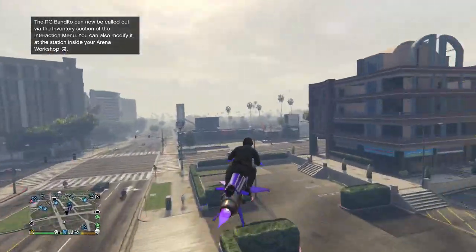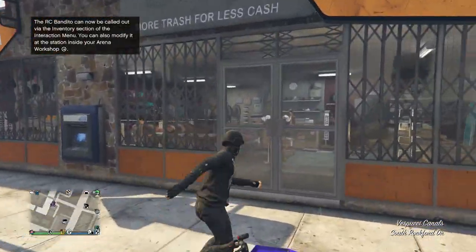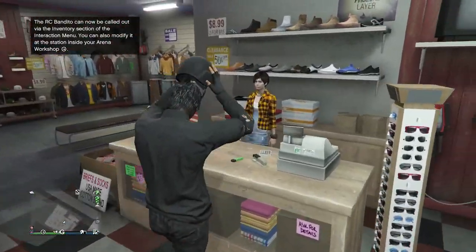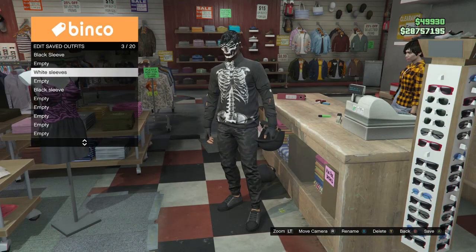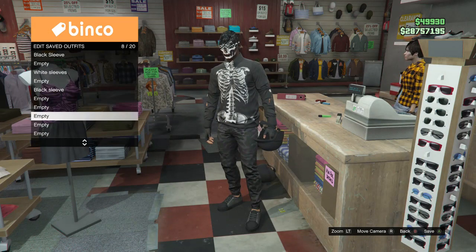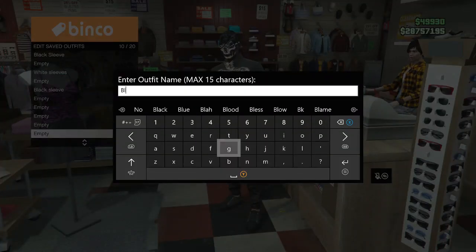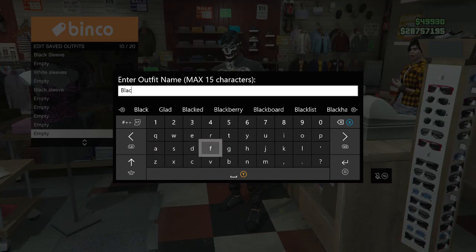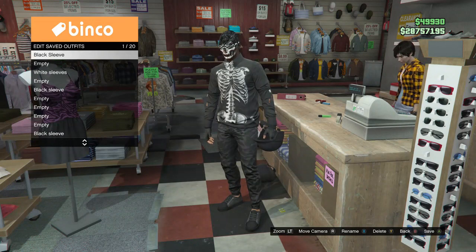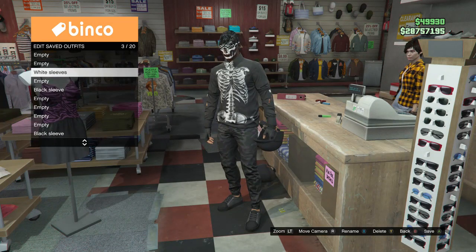Once you spawn in, go to a clothing store. Once inside, save this under the outfits you made — I'm going to save it on slot 10 just to be safe, and name it Black Sleeve like I did with the earlier outfit. Now we're going to delete the outfit on slot 1 so we can work on our second outfit.